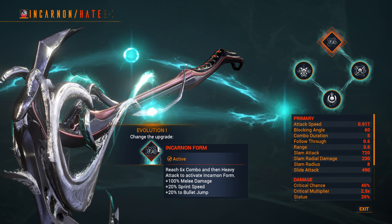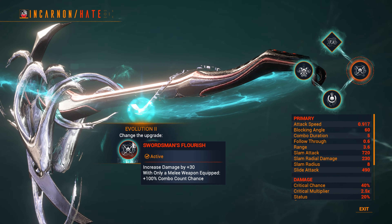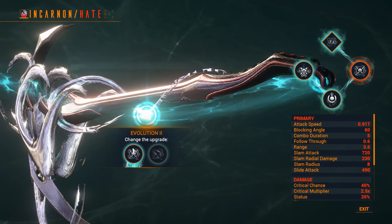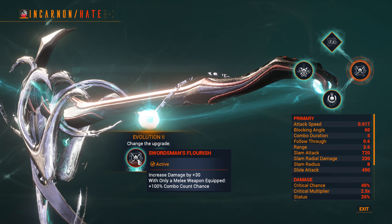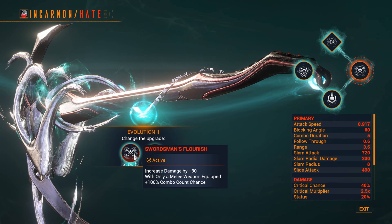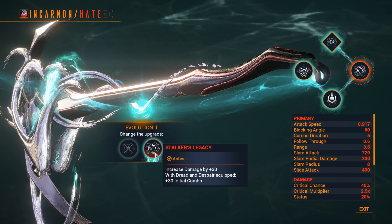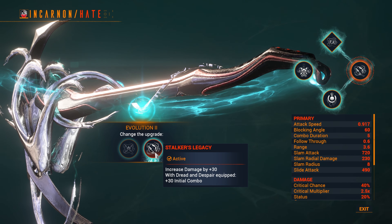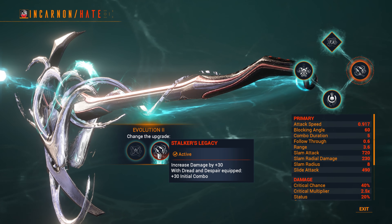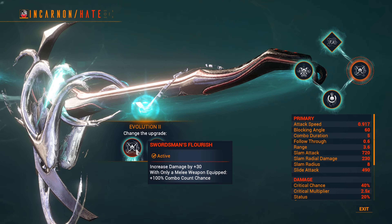Evolution 1 enables the transformation, granting 100% melee damage, 20% sprint speed, and 20% bullet jump. Evolution 2 gives you a choice between Swordsman's Flourish and Stalker's Legacy. Both give 30 base damage, but both are currently bugged and do not actually grant that. Swordsman's Flourish — with only a melee weapon equipped — gives 100% combo count chance; ideal for a light attack build. Stalker's Legacy — with a Redline and a pet equipped — gives plus 30 initial combo, better for a heavy attack build. But that's a big ask, so nine times out of ten I go Swordsman's Flourish.